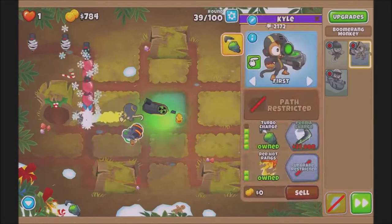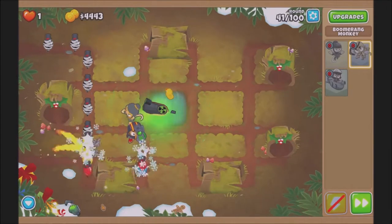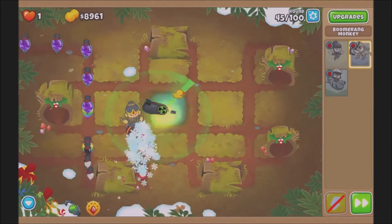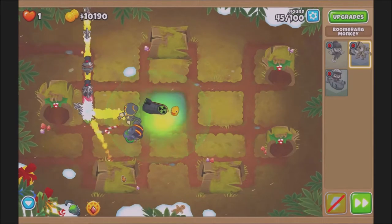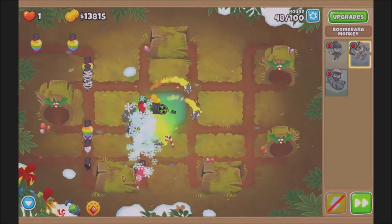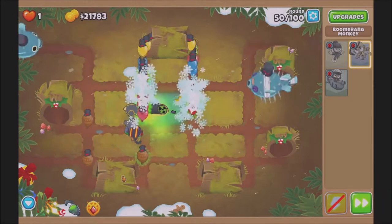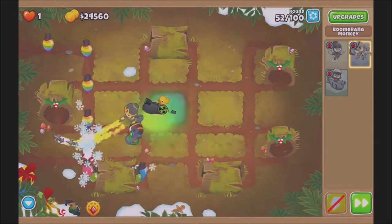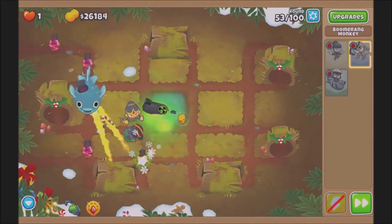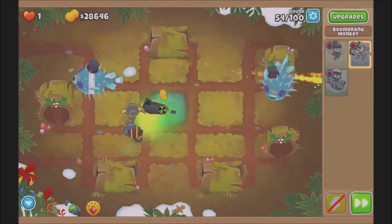And this is going to last us for a while, it's pretty good - the first MOAB is pretty easy, we deal with it. And the 40s go passing really fast. All the camos actually need to be decamo'd by the sub first, because Adora and Permacharge don't have camo detection. But both of them have good MOAB and ceramic popping power, at least with their abilities.